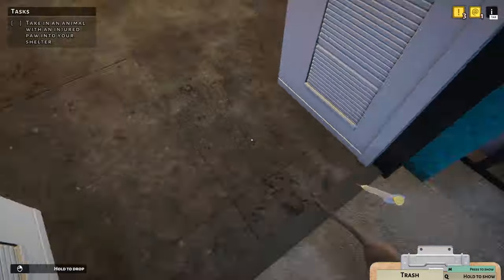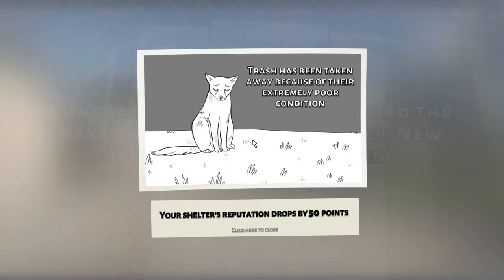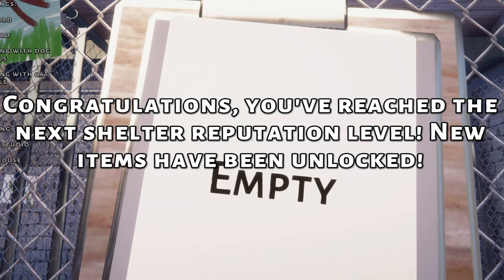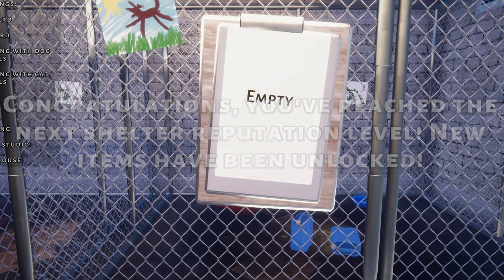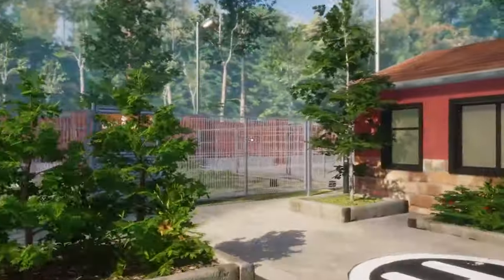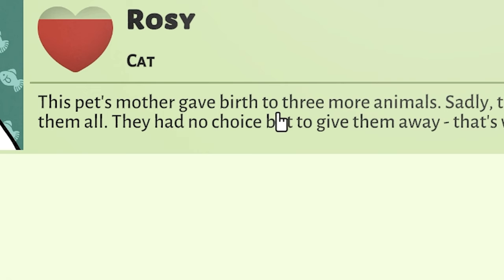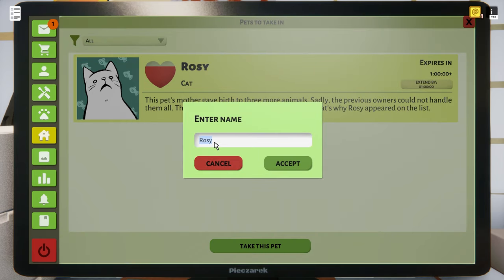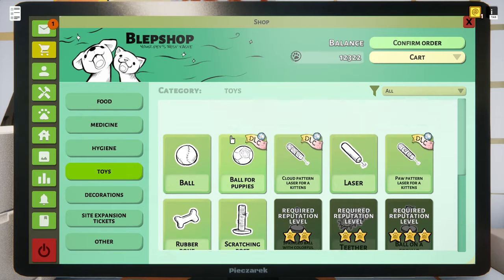He liked it — look at him running around with joy! Oh, where are you going? Stop so I can inject you again. Come on, Trash Cat, why are you running from the fun? Well, I guess it wasn't so great after all. I think it might have been candy I liked as a kid — no, definitely injections. We've reached the next shelter reputation level. We need another cat: the pet's mother gave birth to three more animals, previous owner couldn't handle them all. I'll call him Reject.